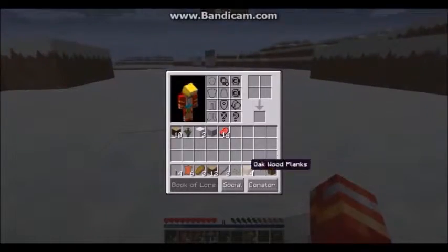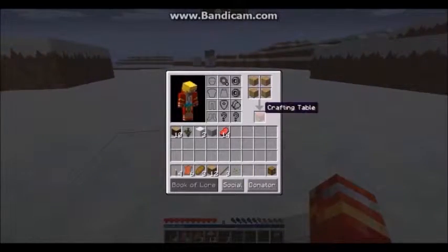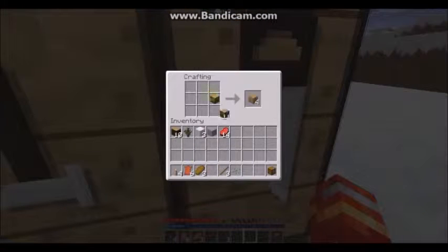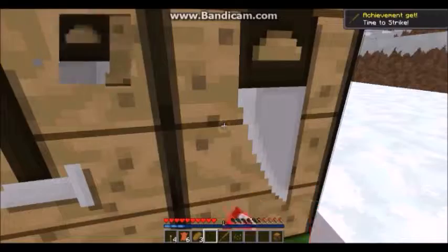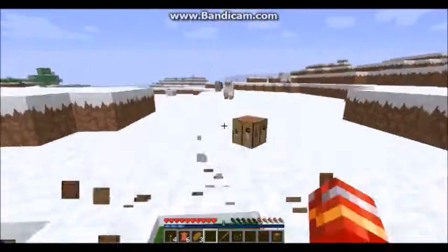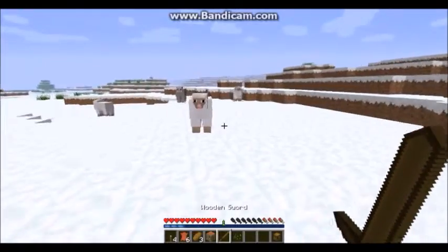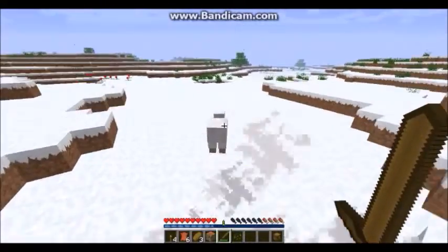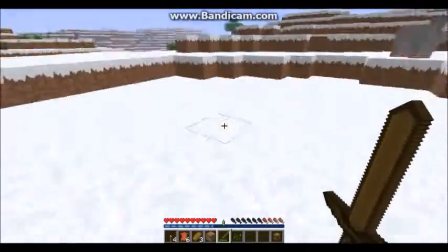Let's hunt around these biomes and try and find some food. Food might be nice. And by the way, in case you didn't already know, I am in 1.6.4 — all the way back in that version — because the AFA is in this version for some reason. I hope they updated it, because it would be nice if they updated it to 1.7 at least, because the sprint feels so slow in this version.